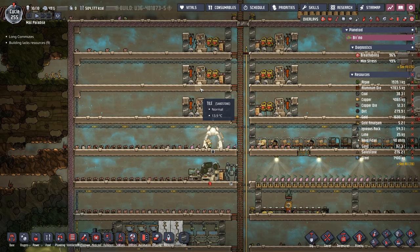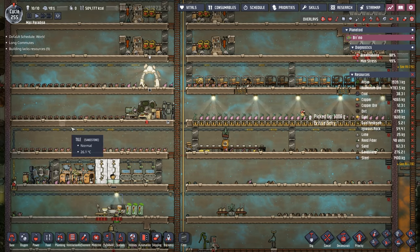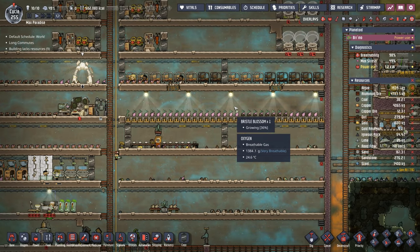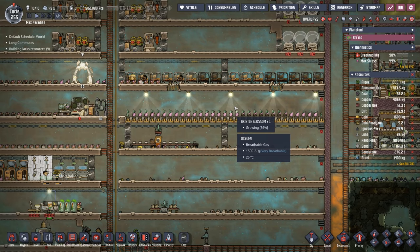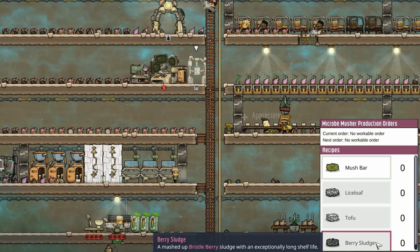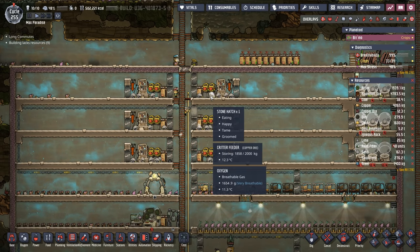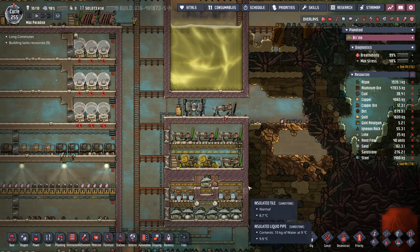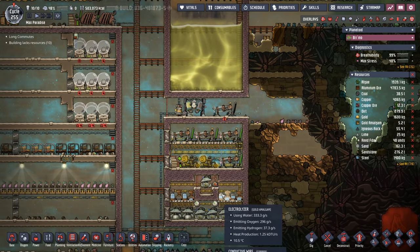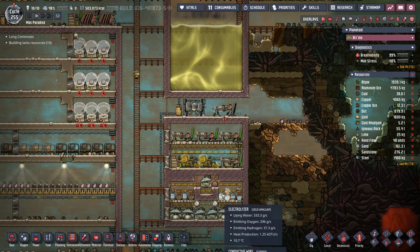In the background, we've been working on these hatch farms and we're up to a fairly decent amount of hatches. That's why we got rid of all the meal lice and we're just going with hatches and bristle blossoms. I think we'll run bristle blossoms for quite some time, because eventually we're going to want to use the microbe musher to create some berry sludge. But once all these ranches are fully populated, it's enough for 15 duplicants. I also think we have enough water for our oxygen center to create oxygen for 15 duplicants, so our number is probably 16, with opportunity to grow from there.